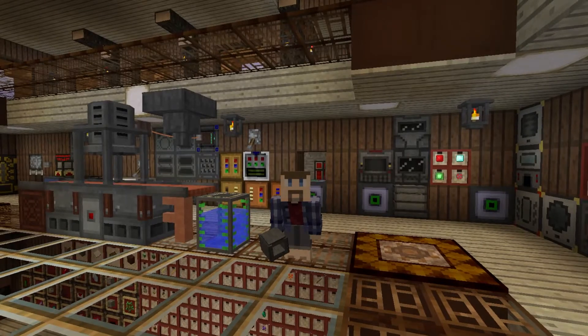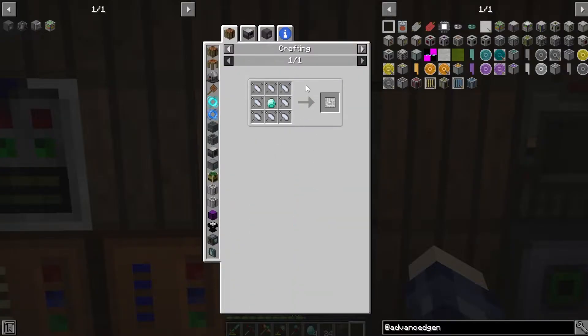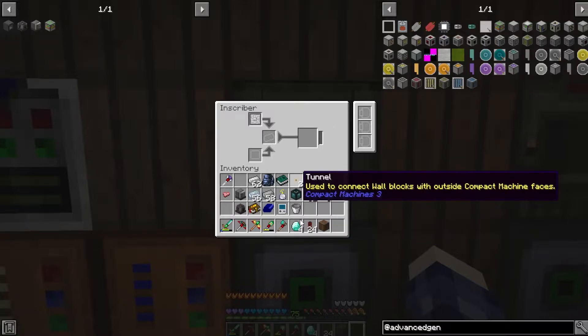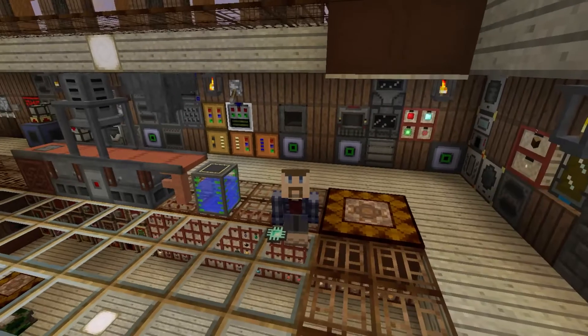The inscriber was pretty easy to make. The way it works, it requires an inscriber press — there are four of these, found in meteors out in the world, although you can manufacture them in this version if you're into mystical agriculture. The one we need is the inscriber engineering press, which goes on top, and some diamonds go in here, and then it slowly starts cooking through them. Out comes the printed engineering circuit, of which we need four. With these complete, we can continue back down into the rabbit hole.